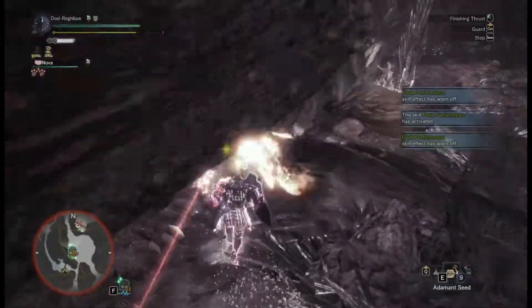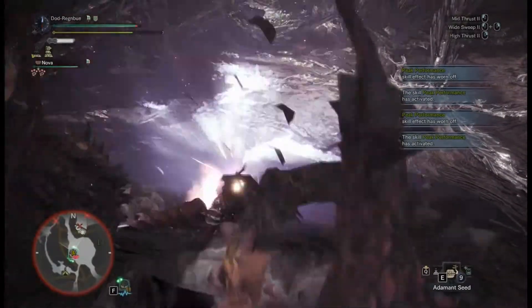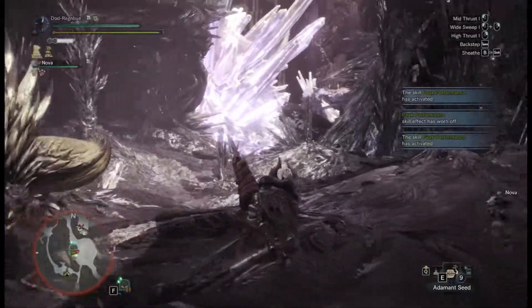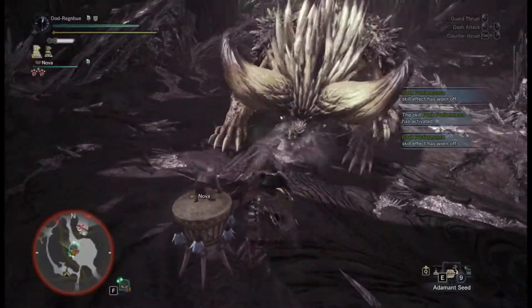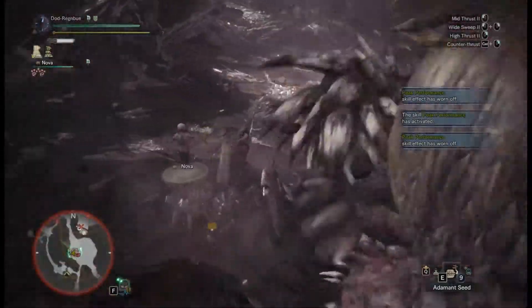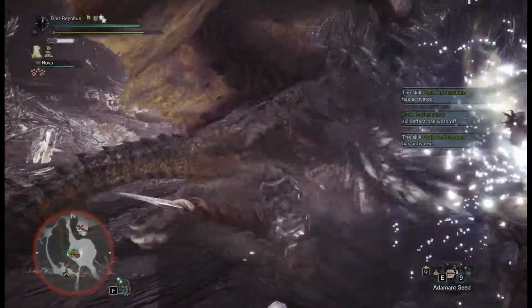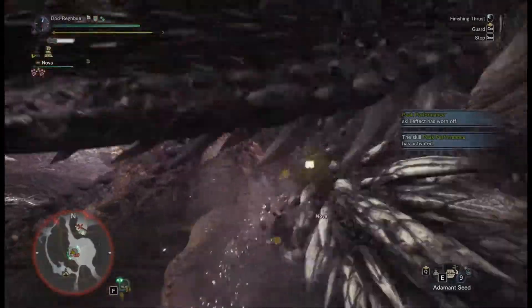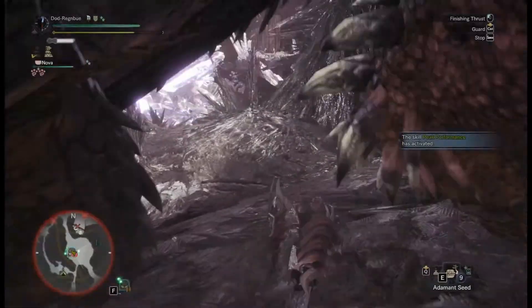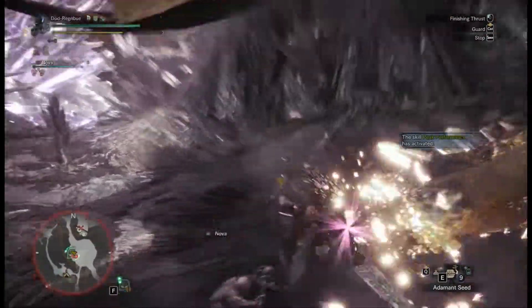I'm only going for general use lances here. The elemental lances and Kjarr lances are a bit interesting to build for, so we'll be sticking with general use for now. These do work very well against pretty much everything, minus things like Teostra, Vaal Hazak, and Lunastra, where you'd look at elemental lances. I'll post at the end the elemental lances for Teostra, Lunastra, and Vaal Hazak, but there'll be no progression for them.